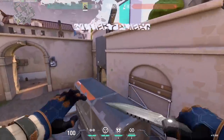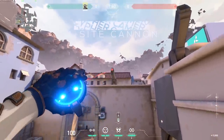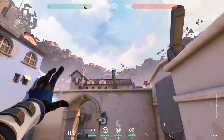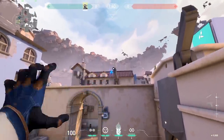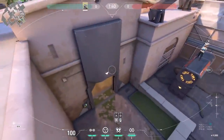A-site cannon: to get on the box, jump and crouch at the same time. Then jump and place the camera on the cannon — you can place it on the top or slightly underneath. It's a great view; I love this camera.